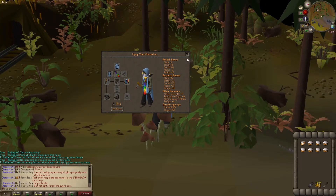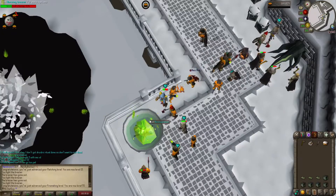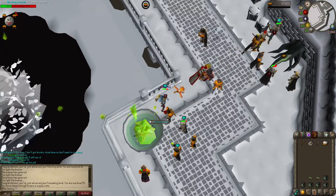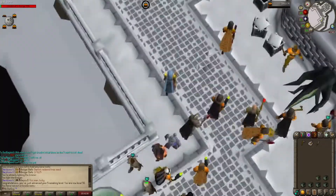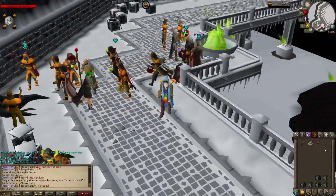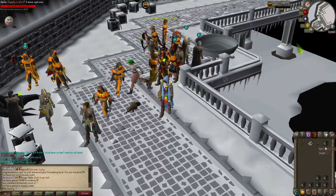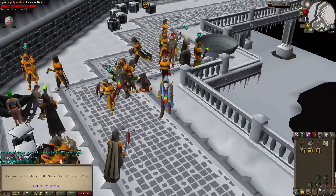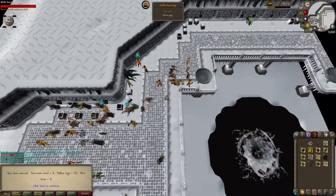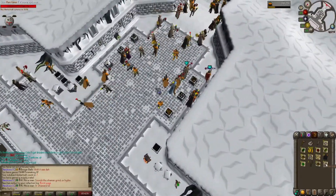Let's go to Wintertodt now! That's 55 Firemaking at Wintertodt. We're going to open crates after every inventory until we get full Pyromancer — once we have that we'll save all the crates. We weren't lucky here but we did get burnt pages and a new collection log slot, which is pretty cool.